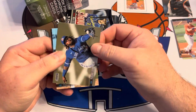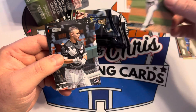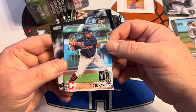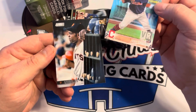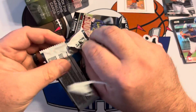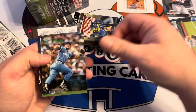Maybe we have a Vlad Guerrero Jr. in the second pack — maybe we have an auto. Oh, something black coming up. We got Nick Madrigal. After that — oh, and then we have a Jose Ramirez Virtual Reality, followed by Willie Mays hanging out by the bat rack. It looks like an All-Star game given the variety of uniforms behind him. One thing about Stadium Club that I do love is the photography.